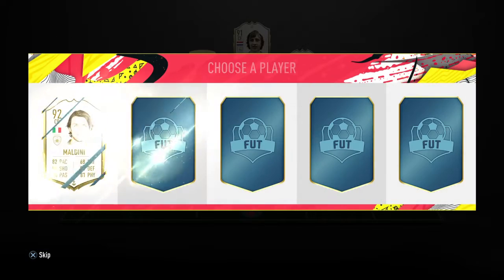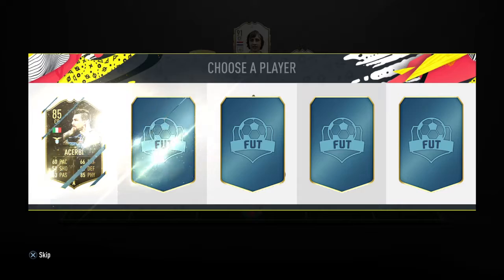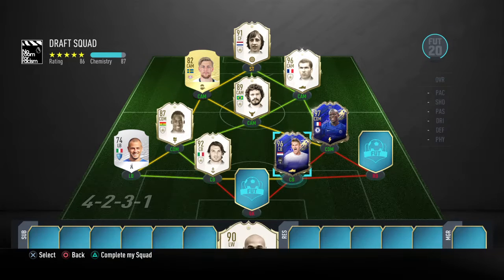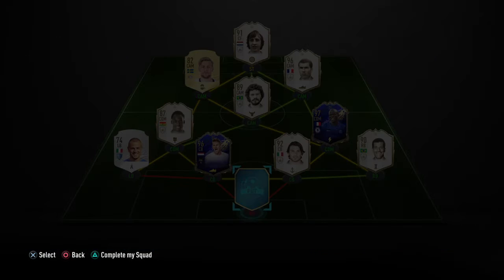Just two low cards - it's another icon! Oh my god, it's 92-rated Maldini! You just can't make it up. The late one coming in big - popping him in like so. Oh my days. This will probably be the draft of all drafts!